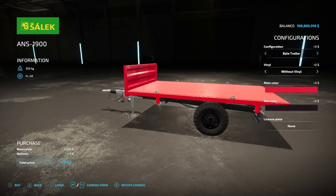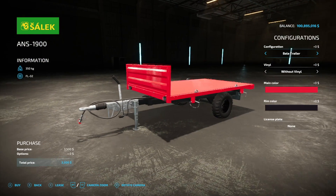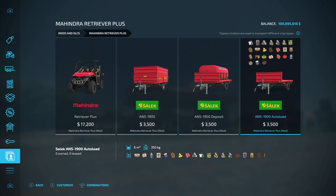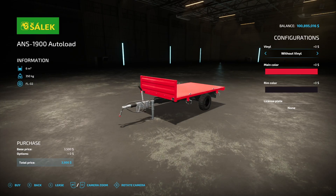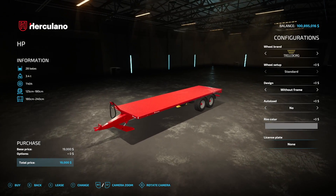We also have the base game Salic trailer — these were added in one of the first updates for Farming Simulator 22. They basically made these match with the Mahindra, so you have the same vinyls, same colors for main and rim. There's even a liquid trailer version. It's auto-load in the way everything works for console — you pull up next to it and it loads, but only one thing at a time.